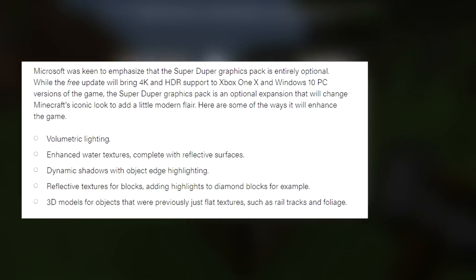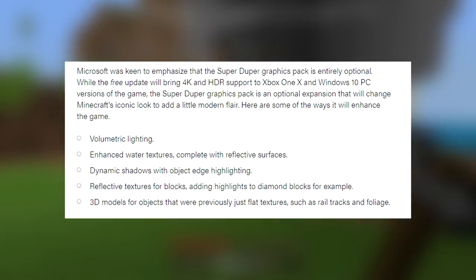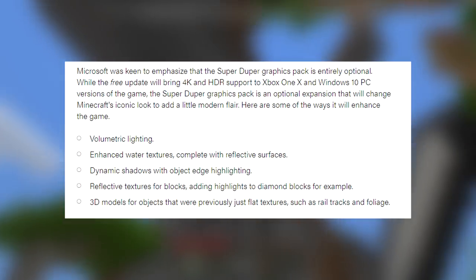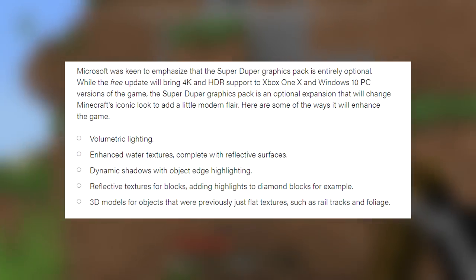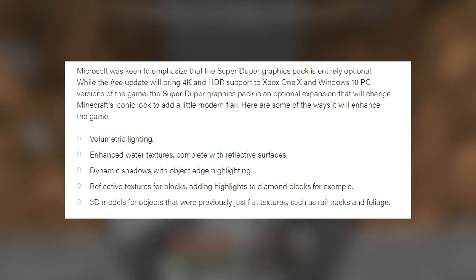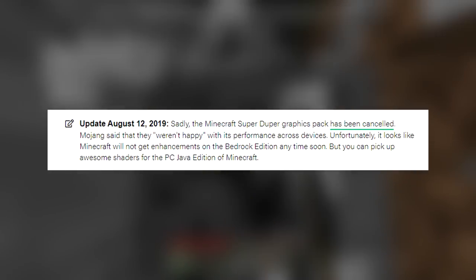Microsoft emphasized that the Super Duper Graphics Pack was entirely optional, while a free update would bring 4K and HDR support to Xbox One X and Windows 10 PC versions. The Super Duper Graphics Pack was an optional expansion that would change Minecraft's iconic look to add a little modern flair. They listed several promised enhancements that ultimately didn't happen, causing a lot of bad publicity.